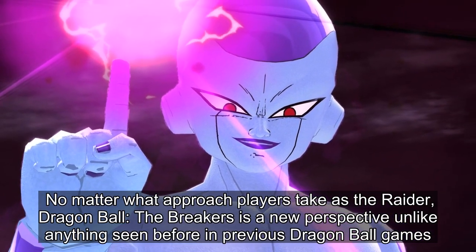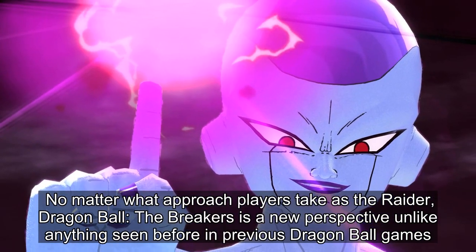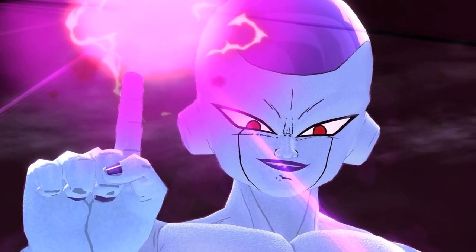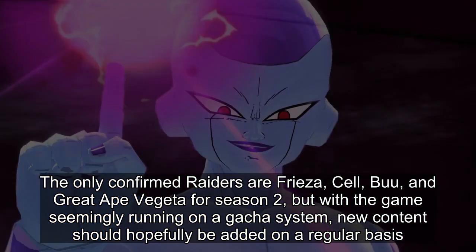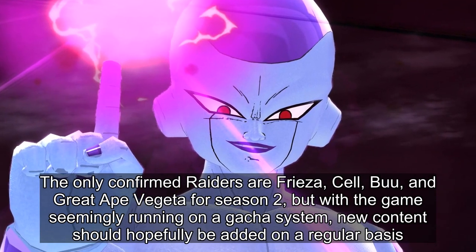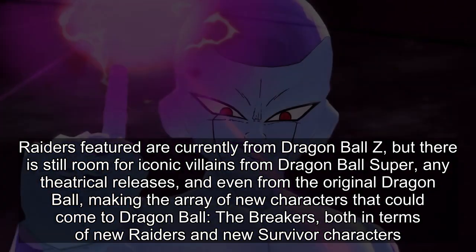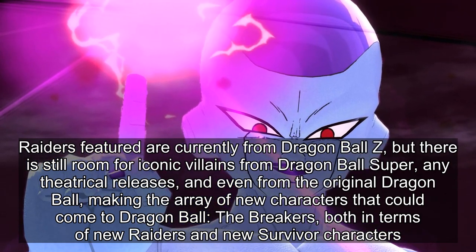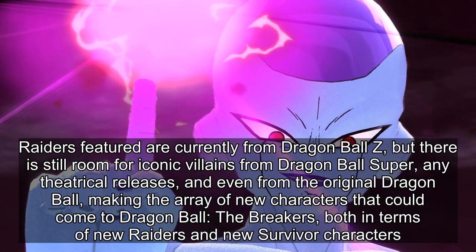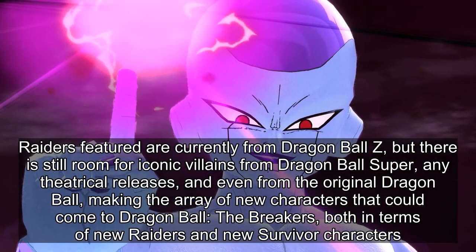No matter what approach players take as the Raider, Dragon Ball: The Breakers is a new perspective unlike anything seen before in previous Dragon Ball games. The only confirmed Raiders are Frieza, Cell, Buu, and Great Ape Vegeta for Season 2, but with the game seemingly running on a gacha system, new content should hopefully be added on a regular basis. Raiders featured are currently from Dragon Ball Z, but there is still room for iconic villains from Dragon Ball Super, any theatrical releases, and even from the original Dragon Ball, making the array of new characters that could come to Dragon Ball: The Breakers exciting, both in terms of new Raiders and new Survivor characters.